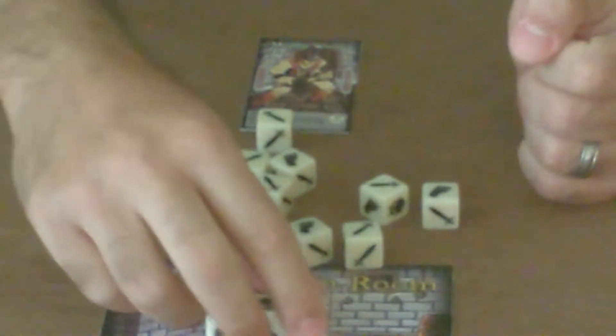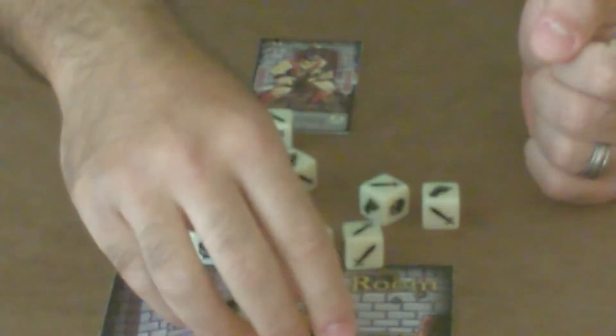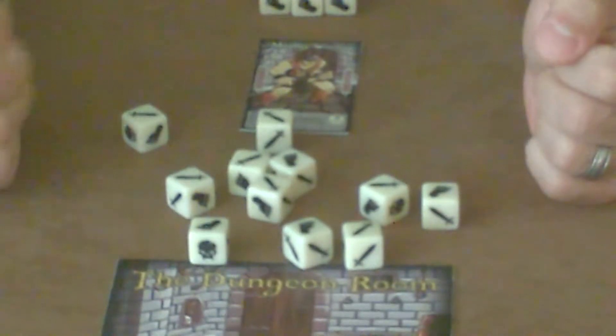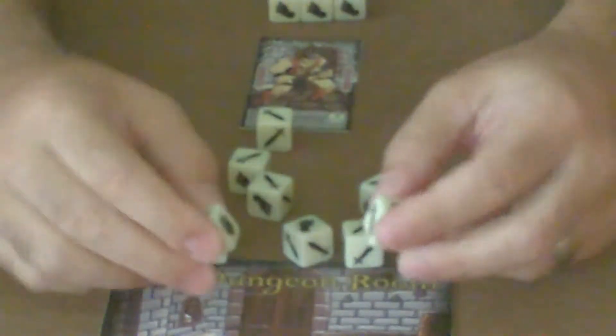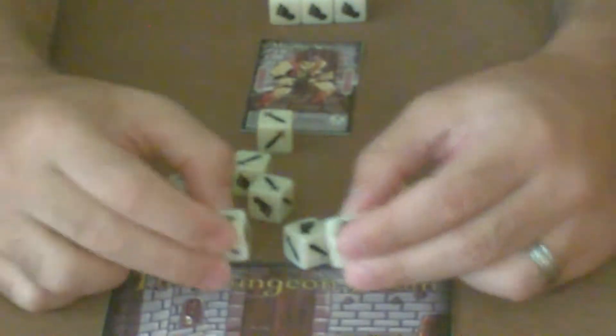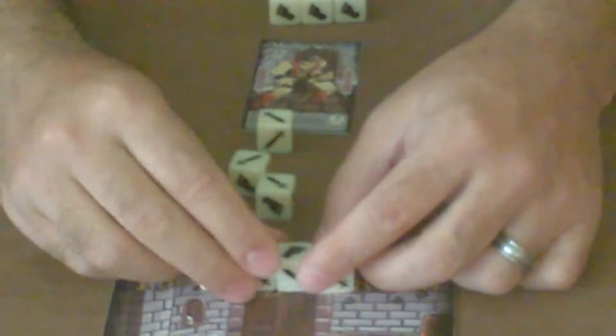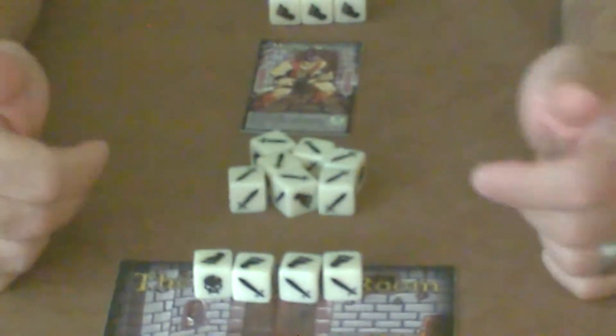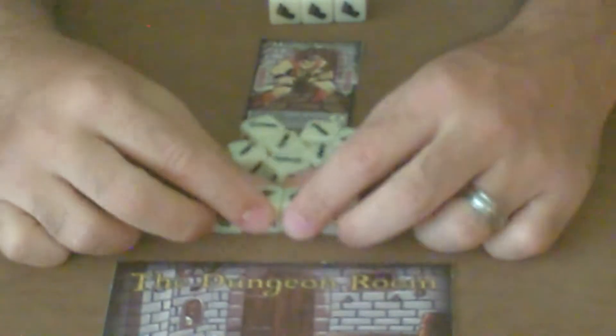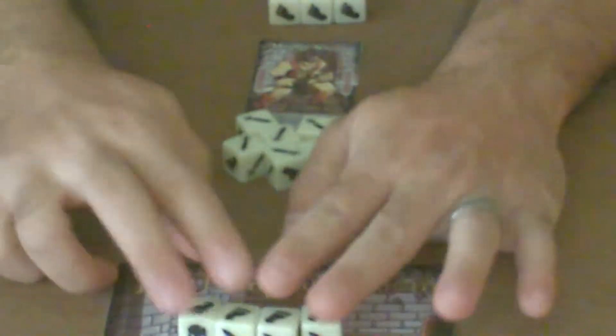The skulls are called dead monsters — those are killed and set aside next to the adventurer, and they will be used later on to find treasure. The footprints are moving monsters that have fled the dungeon, scared of the adventurer, or moved to other players. Whoever's playing the Mighty Warrior can send them back to the dungeon room or split them however they like to different players. In this case, we're going to put them all back in the dungeon room.